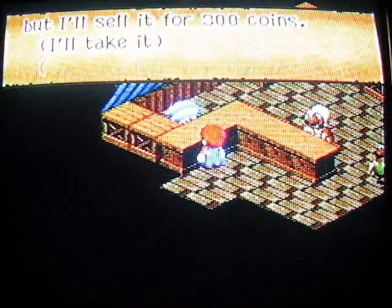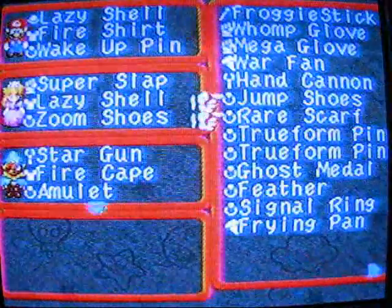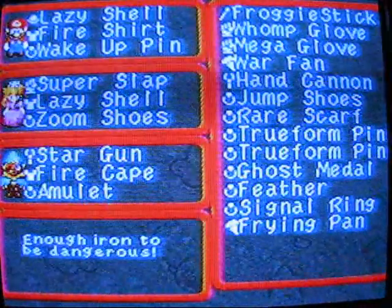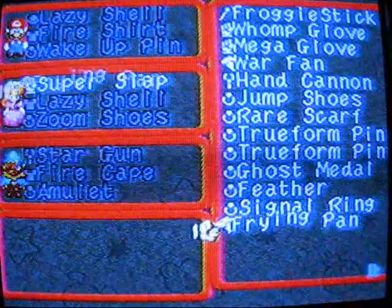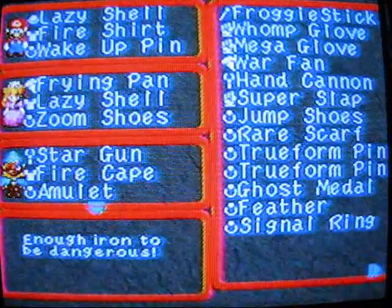But the thing we're going to buy is this — a metal plate. He says he doesn't know what it's used for, but he'll sell it for 300 coins. The reason I'm buying it is because I'll show you what it is. Watch this — I'm going to equip it. The metal plate is actually a frying pan: 'Enough iron to be dangerous.' And this goes on Peach. That is totally not sexist at all.